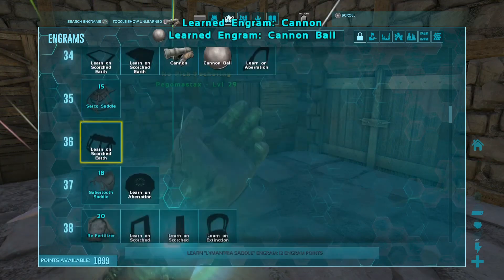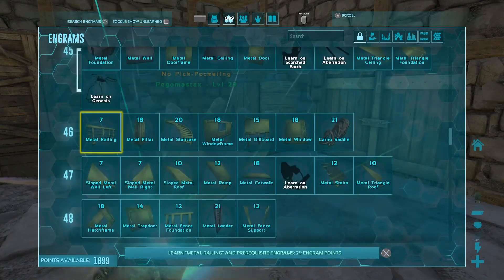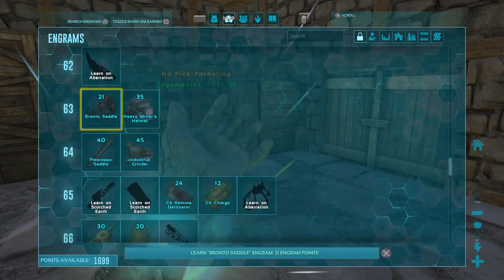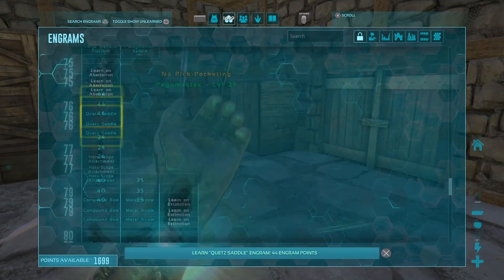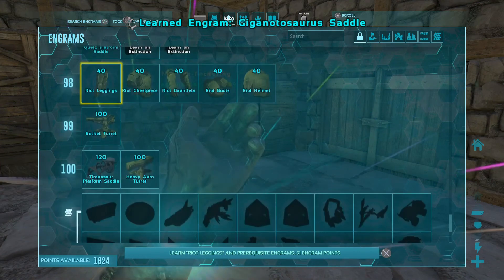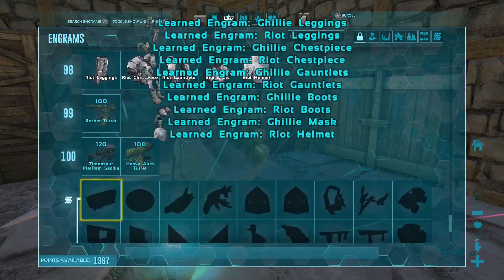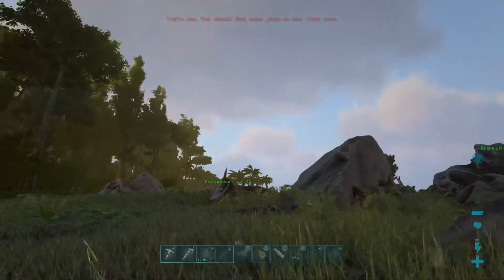Let's definitely learn the cannon because we'll be able to tame stuff with that. Do we want to tame a Capro? I don't think we do. We're about up to level 50 in engrams now. GPS we might find in a drop, so I'll hold off learning that. We won't learn any of the guns because I want to find better guns in drops. C4 we don't need because we're not doing raiding. Megalania saddle, all that - we don't need any of that. Giga saddle, yes. We don't need to learn the riot gear. I do want to learn the Dilly - we'll just learn this for learning's sake. Now we have basically everything we want in the engrams and can save the rest for later.